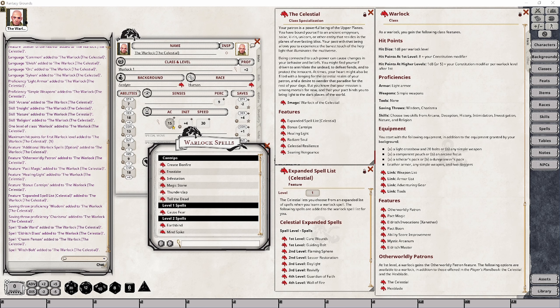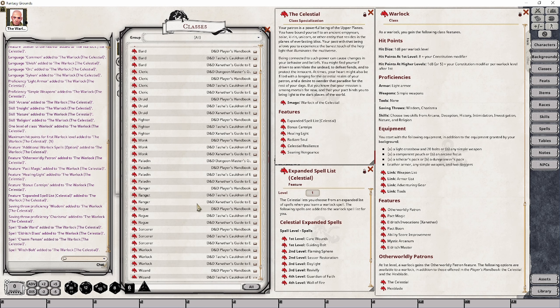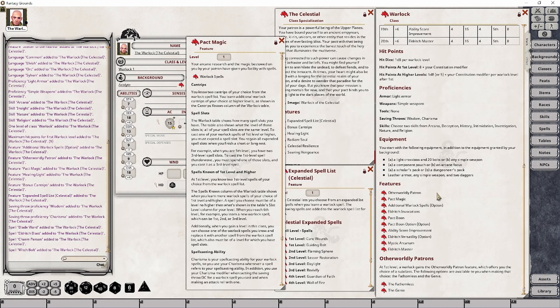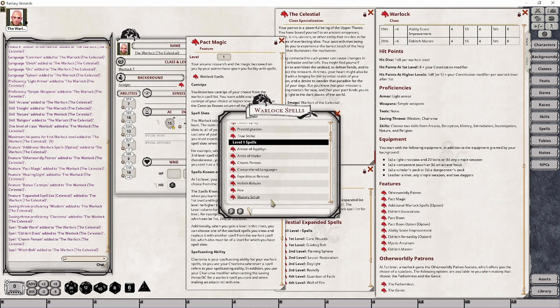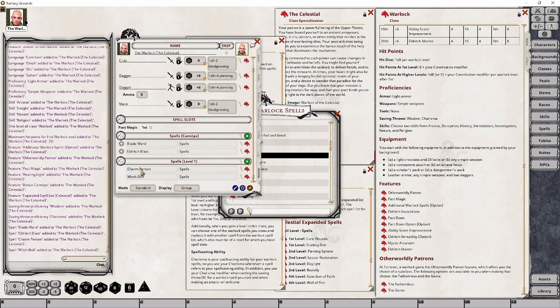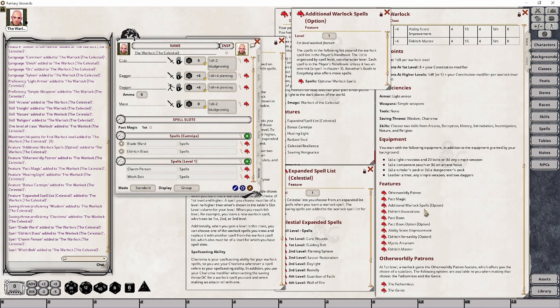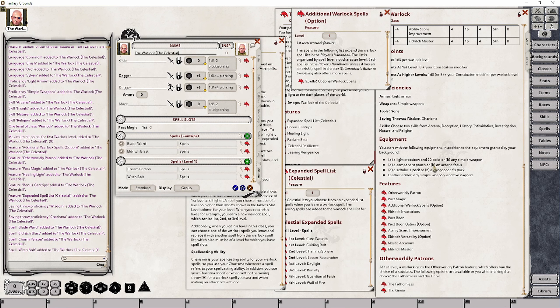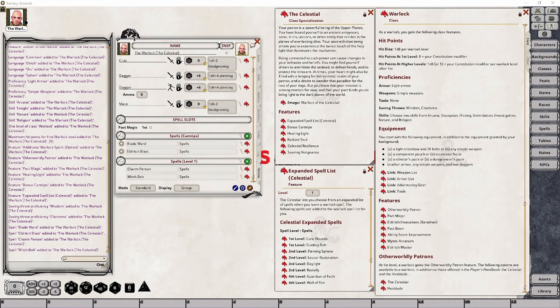That's provided you don't have Tasha's Cauldron of Everything loaded, which in this case I do. The Pact Magic feature of Tasha's Cauldron of Everything introduces a much larger selection of spells, which is why this particular character has spells you normally would not have seen as part of a Warlock selection. There's also an additional Warlock spells option that grants even more spells your character can select from. With Tasha's, the total number of spells the Warlock can choose to understand has grown significantly compared to having only Xanathar's Guide and the Player's Handbook loaded. Your spell selection is limited depending on the number of modules you have loaded.